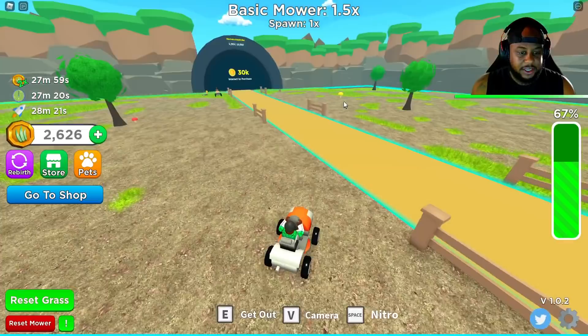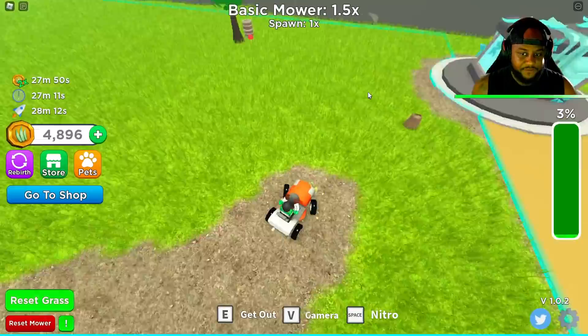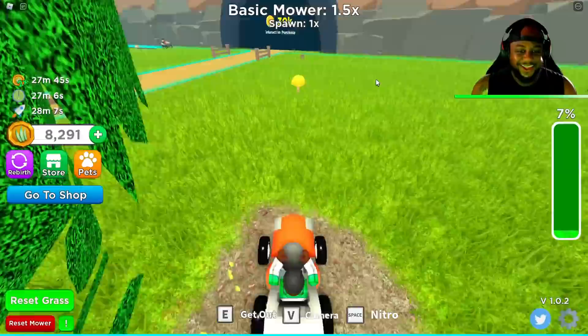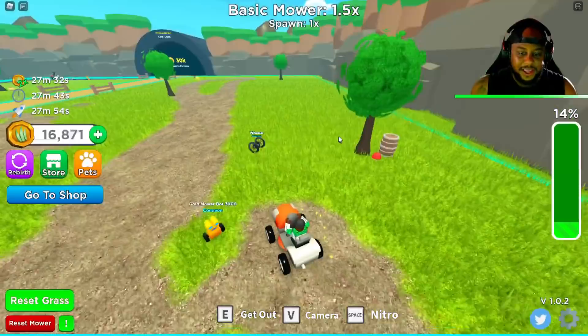30,000 coins is needed to get to that other side over there, so we kind of need to reset the grass. Okay, there we go — we just reset the grass. The grass grew that fast, at the click of a button. Golden mushroom! Alright, we're about to get this 30,000. Two times the range — I love it, baby. All the grass.